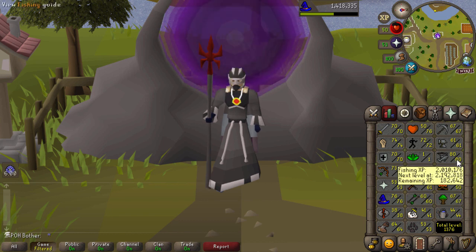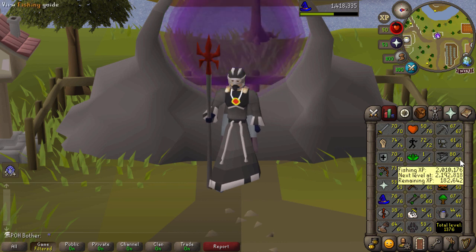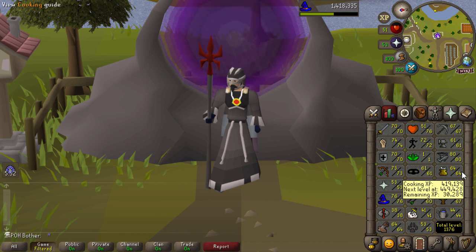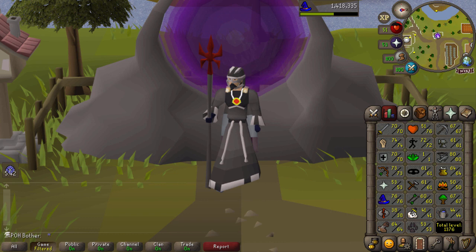The next grind is cooking. Since I got my fishing up, cooking has been lagging behind. With the mess hall it should be a pretty quick grind to get to 80 to match fishing. Mainly so I can cook sharks and hopefully start getting some good food on this account - I really don't have a good food source right now, and if I want to do more PVM I need good food. And the other thing is fishing: while I do have pretty good fishing and can catch sharks, I really want to go for minnows because noted fish is very good on an account with limited inventory space.